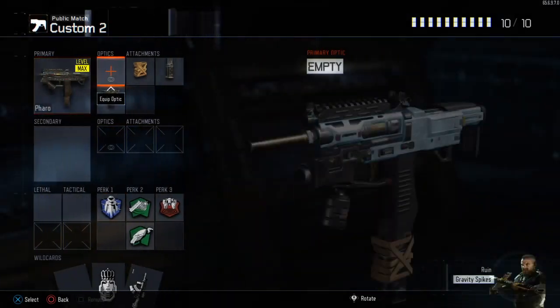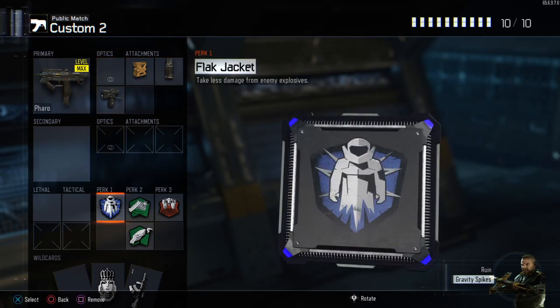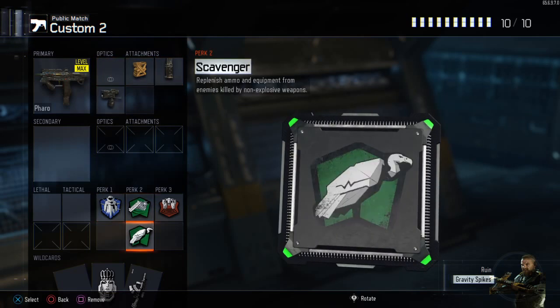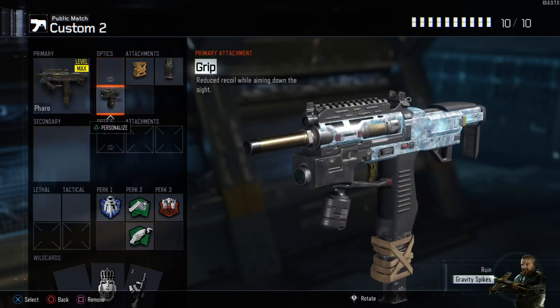Next gun, the Pharaoh, using Grip, Fast Mag and Sidemax. Perk 1 Flak Jacket, Perk 2 Fast Hands Scavenger, Perk 3 Blast Suppressor — same as the other one except Perk 1 is different.